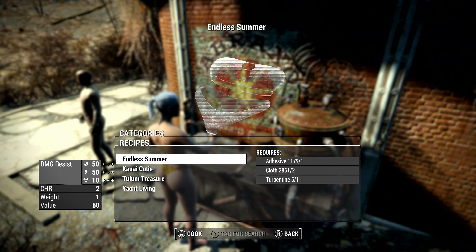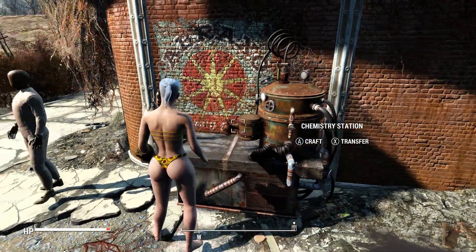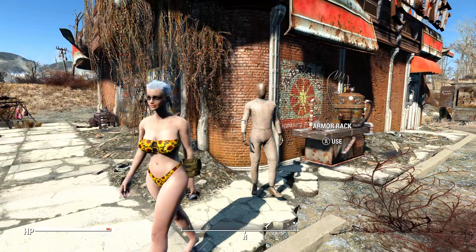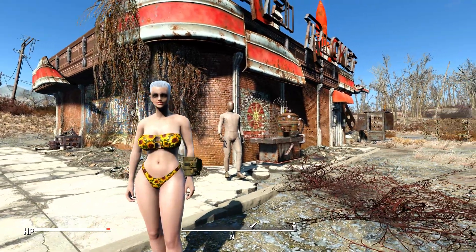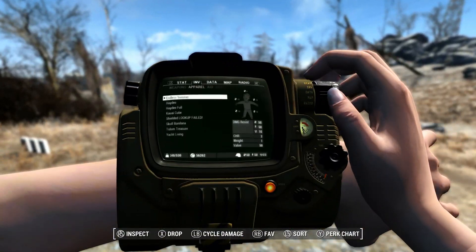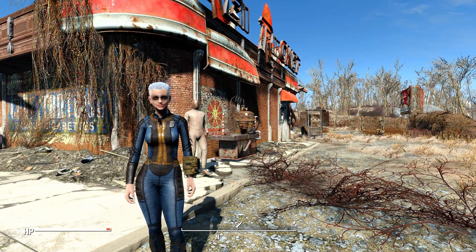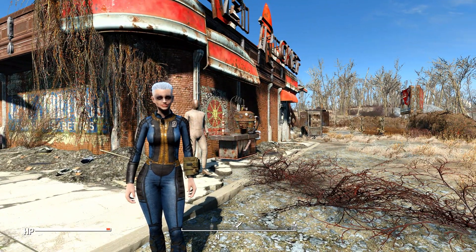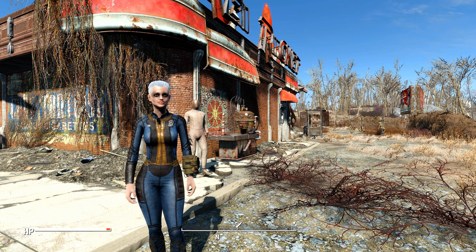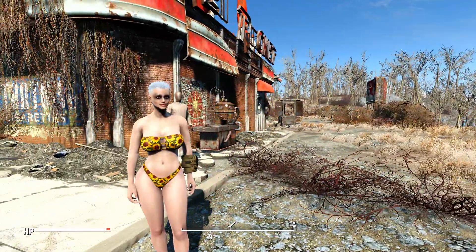They all give you plus two charisma, obviously. We have some charisma with each of these, but also a good amount of physical and energy resistance. And we can put ballistic weave on here — we'll show that off a little bit later. All the custom styles here do seemingly change up the looks, like the body shape. It overrides your body customization and puts it into this particular style.